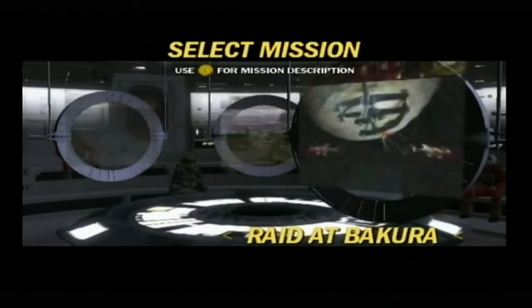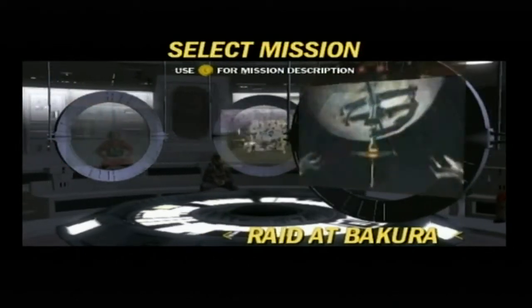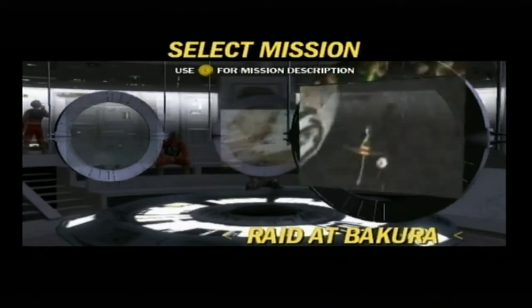The orbiting Bakura. Disable the Imperial transports and give the Rebel evacuation teams time to offload the prisoners from Hawth.